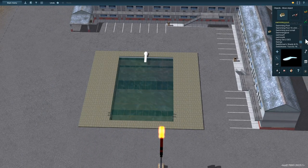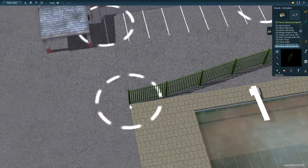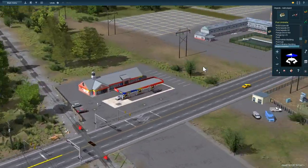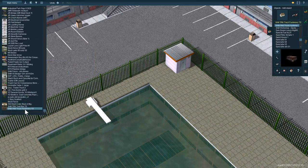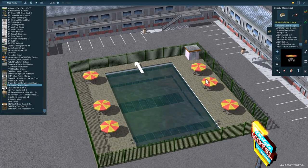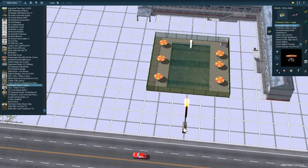Today we do some work on two areas that have been kind of bothering me on the map. The first one is right here across from the tourist station, and we're gonna put in a motel and a used car sales lot — just a couple of places that I figured would take up a lot of space and help fill in these gaps.